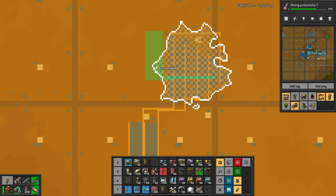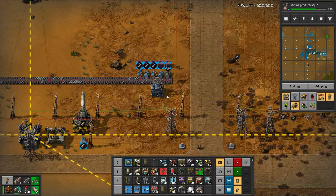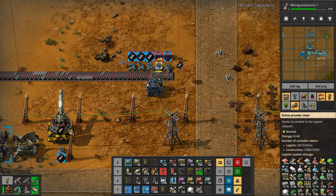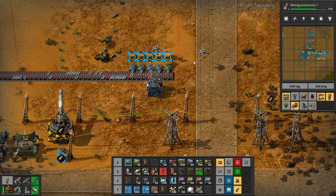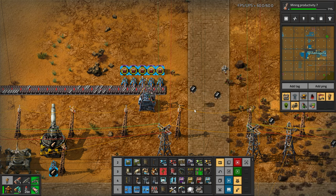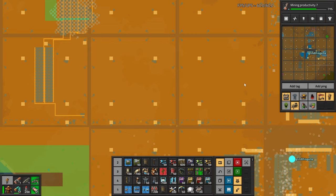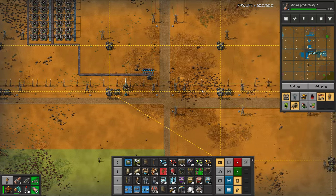We will need to bring more iron in. I've got another iron patch here which is being converted to steel on site. I'm probably going to change these to passive provider instead of active, because this could stuff up our storage. We have 46k steel — we don't need 46k sitting around. The whole point is: if we add another mini factory, we don't have to do any new belts. All we do is stamp it down and assume materials are available in these passive provider chests, and we don't have to do much work to scale up.